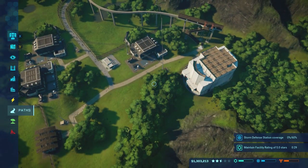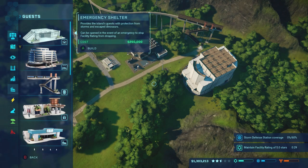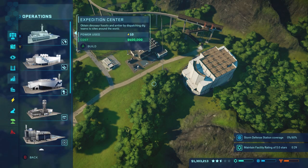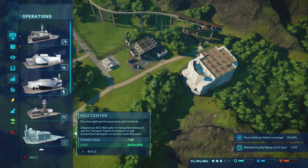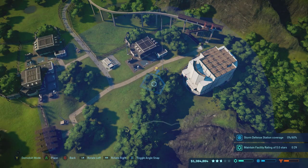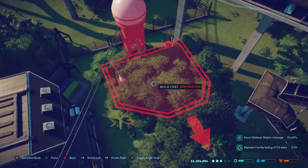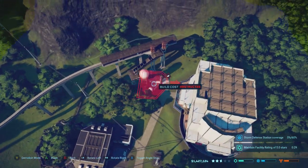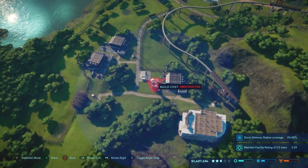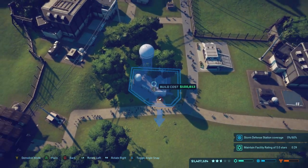So now that's all there, we need to continue on with what the guests need, because that's unfortunately how the entire game goes. But I just remembered I have that storm defense cover — 60% coverage. Now on Isla Takano, I'm pretty sure that storms just don't happen. But I will start building some of these storm defense areas just out of the fact of it being a mission.